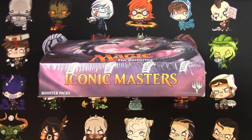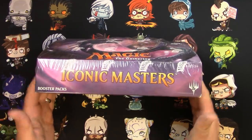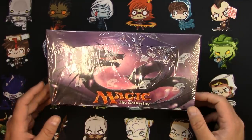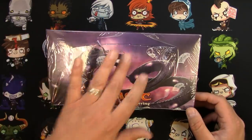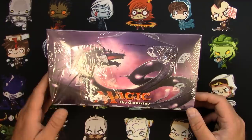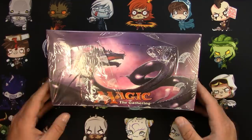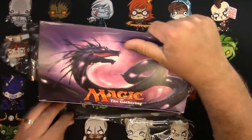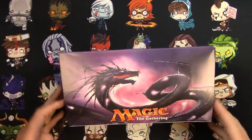Hey everyone, welcome back to Tragic the Garnering. We're here with part 7 of my four-part series of my eBay lot. This is my third stretch goal — I was able to unlock this box of Iconic Masters, which like my box of Modern Masters had some cellophane damage. That's more than some, but it doesn't look like it was really messed with any more than that, so I'm expecting there to be just 24 packs in here untampered. I don't think I would have really been able to sell this box as a sealed box for full value anyway.